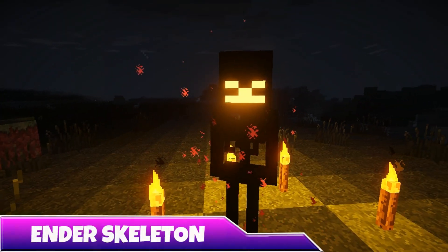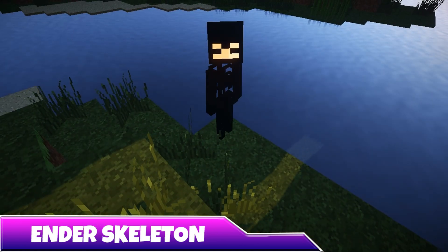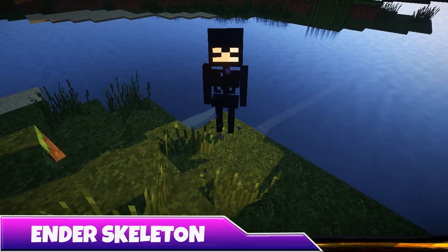Fourth up is the Ender Skeleton. Weighed at 30 health points and 7 attack damage, these guys function exactly like their taller cousins. They have the ability to teleport around, and looking into their purple eyes will provoke them to begin attacking you mercilessly. Kill one, and you've got yourself a shiny new Ender Pearl.